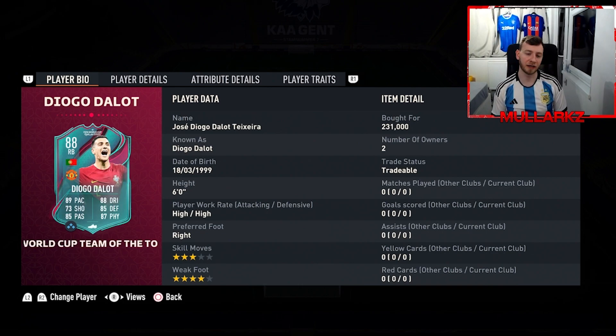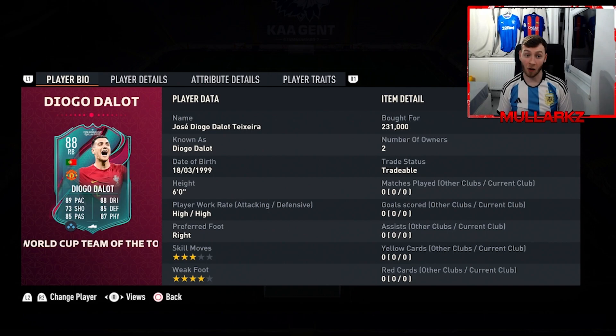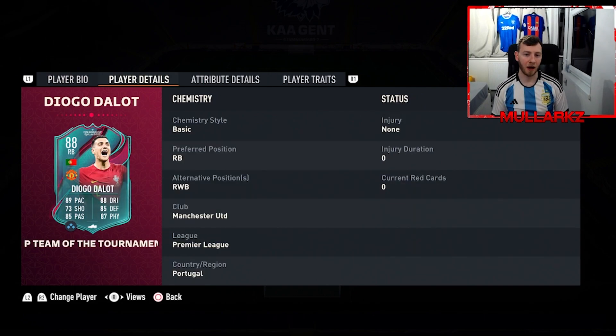He has been upgraded from a medium defensive work rate to a high, so he's now high/high, six foot tall, three-star skill moves and four-star weak foot. He can only play right back or right wing back, so obviously those are the positions we're going to play him in.